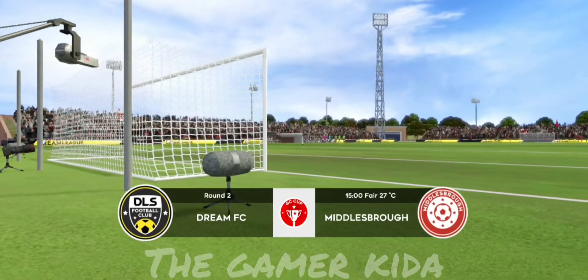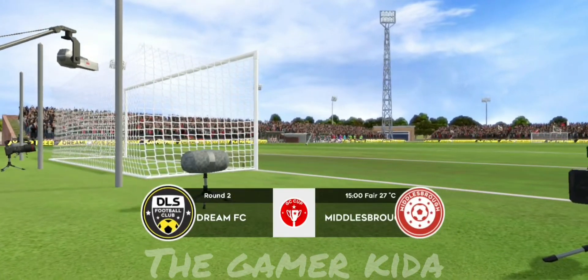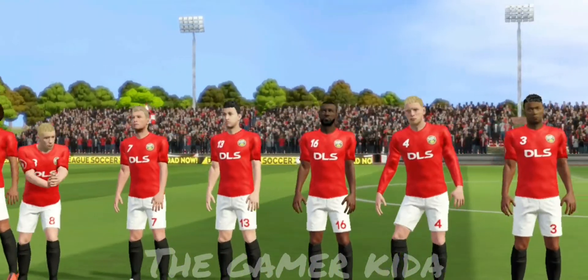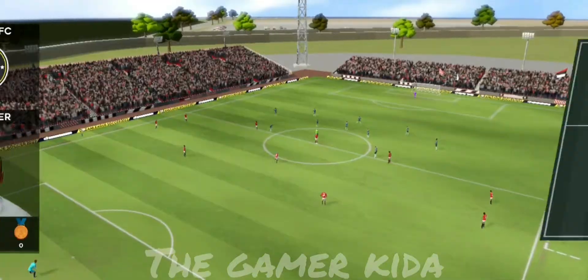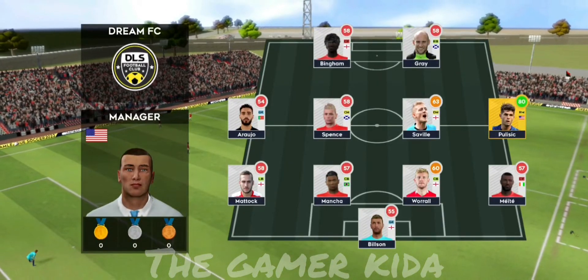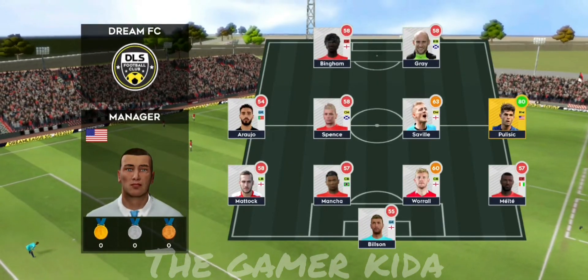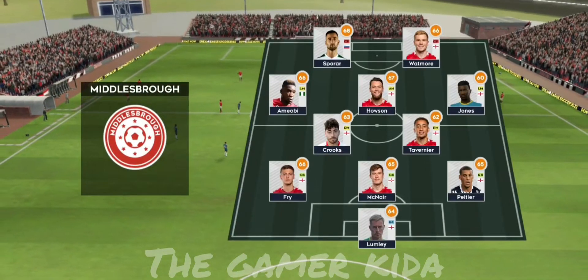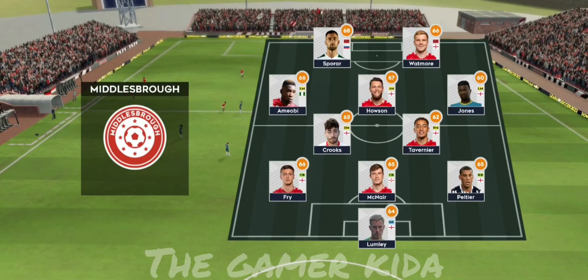Welcome to this cup game. Should be a close one, but neither team will want to go out at this stage. I've just been handed the team sheets — let's see how they'll line up. They're playing a 4-4-2 formation. They're playing 3-5-2. Can this help them control the midfield?